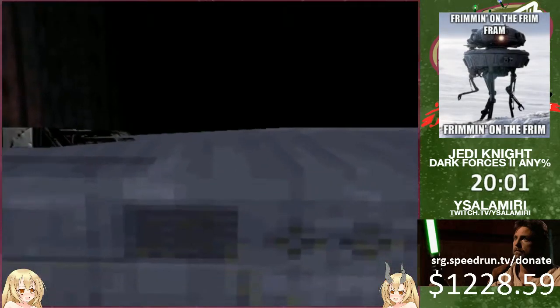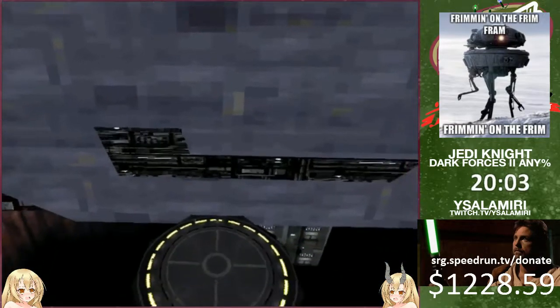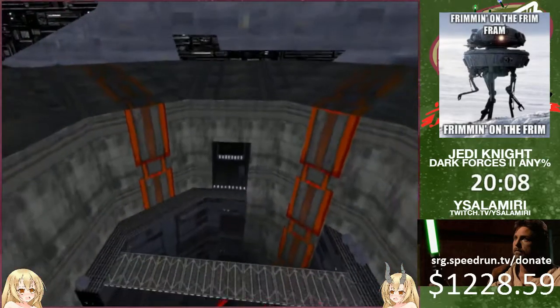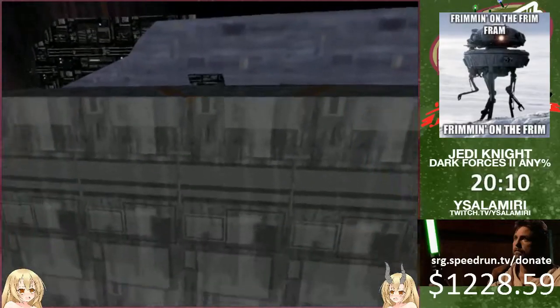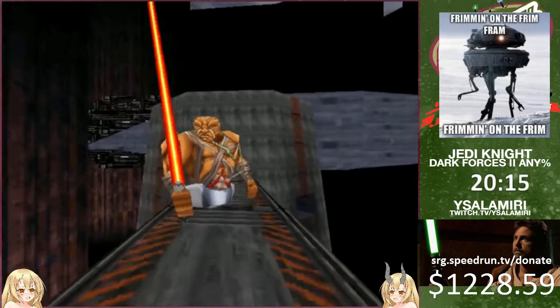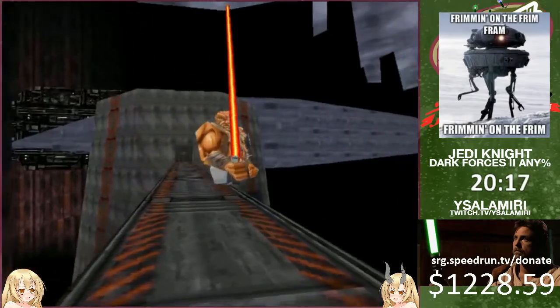Here I'm putting three points into the dark side. Since this is a dark side run, it's faster - dark side is actually faster than the light side run. Because in some of the later boss fights, the cutscenes are actually shorter in the dark side run than light side.